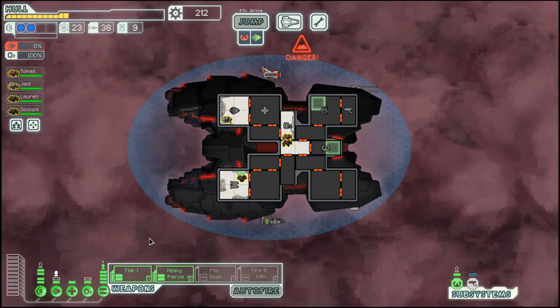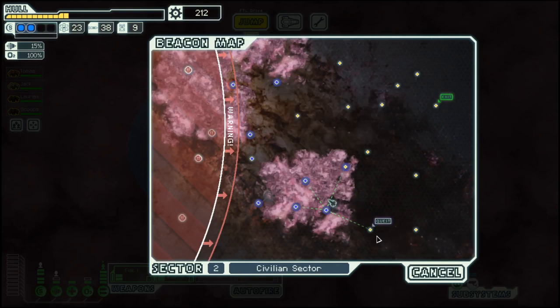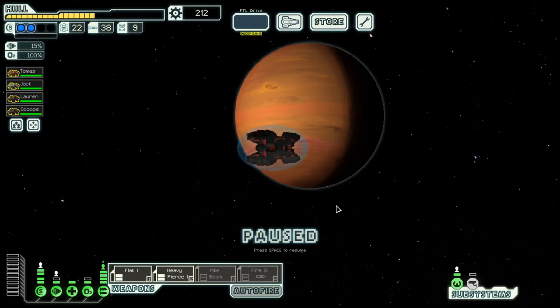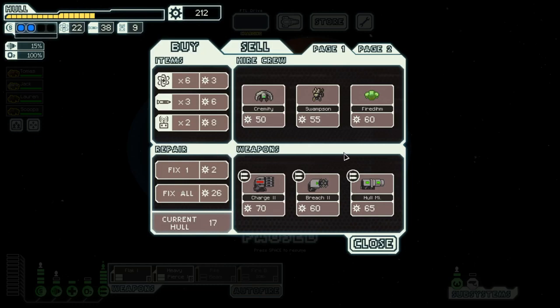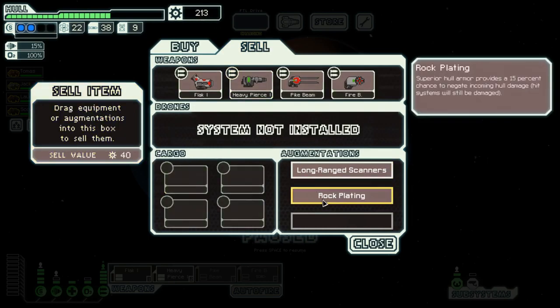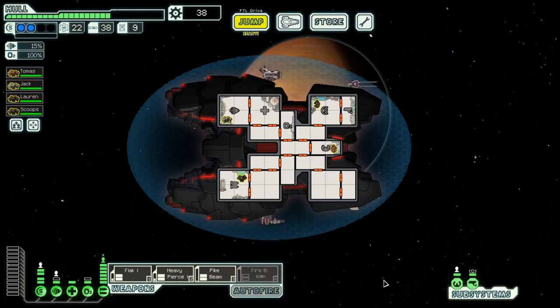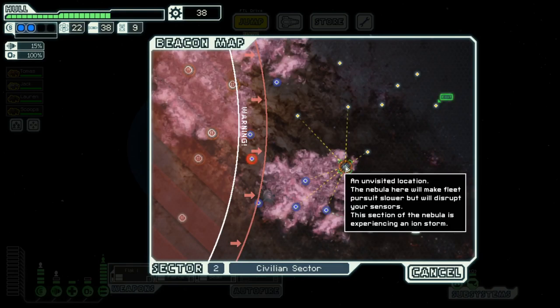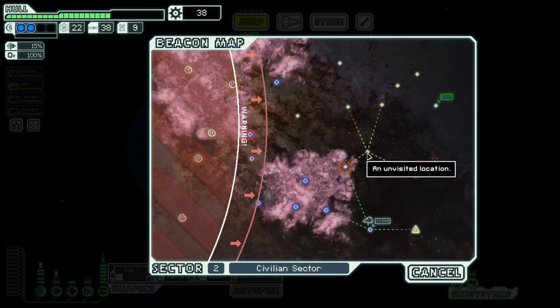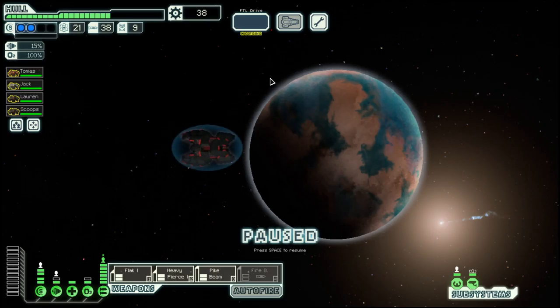We could buy a bit more into weapons, but frankly at the moment it's not something that we really need. Here we have a store — long range scanner, that's definitely a good thing. Can also do with a bit of a repair. We don't need this one. Let's see about a bit more weapon power. I don't like the iron storm here, so let's go around the outside.